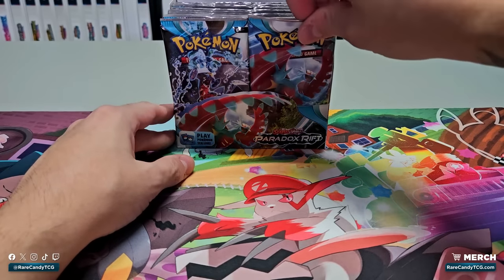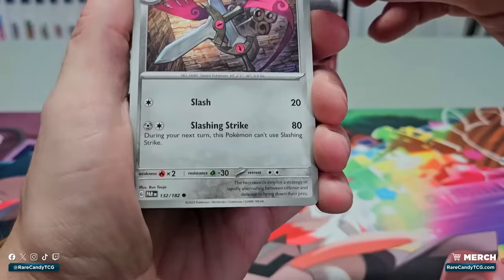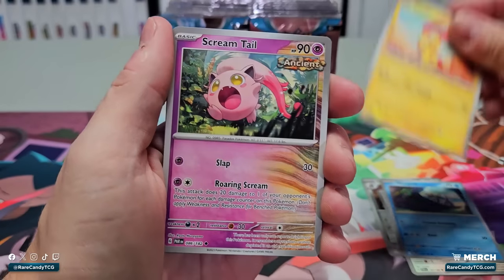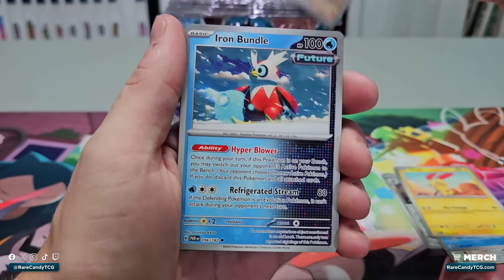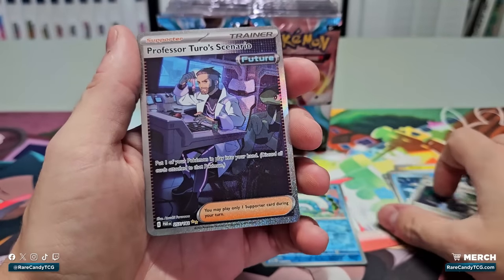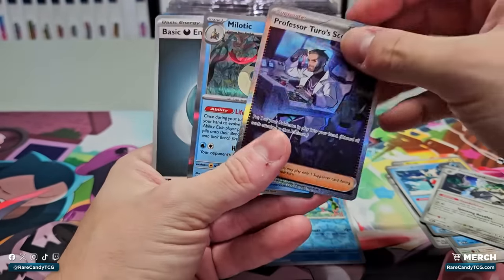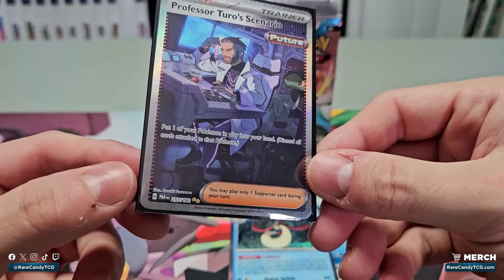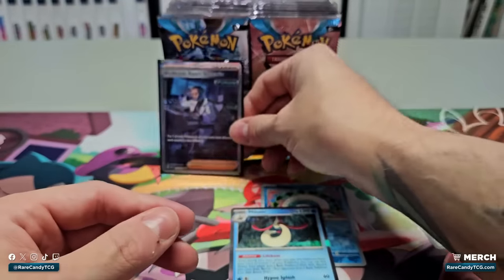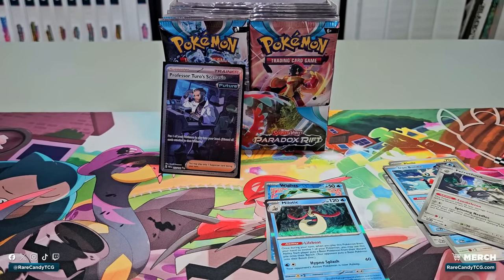Our box is finally open and we're starting with a Roaring Moon pack. We've got Miltank, Wimpod, Plusle, Scream Tail — and our first Paradox Pokémon, Iron Bundle. Right out the gate: Professor Turo's Scenario alt art, and a Milotic. Turo is actually pretty decent — you get to pick up one Pokémon and play it into your hand, kind of like the old AZ card. Definitely stoked on that one as a good pull to kick off this opening.